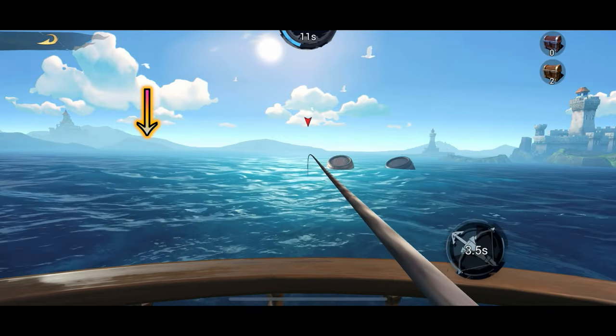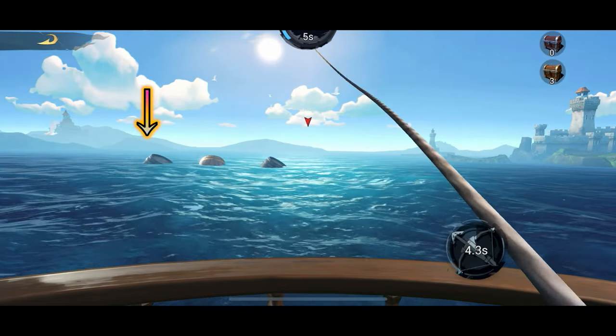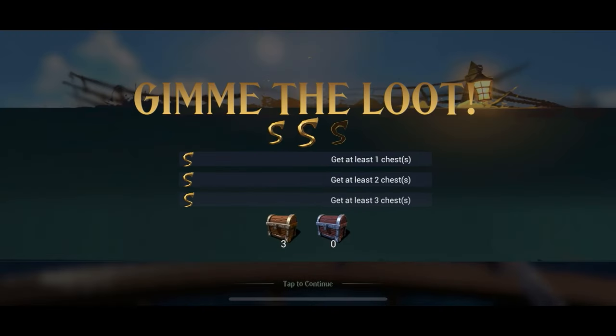And it happens all the time — you cannot really miss. So that's how you do it, it's very, very simple. Always pick the golden barrel, because it has more interesting stuff than the silver barrels. And if you get three of them, you have done really well and you'll get a lot of extra loot.